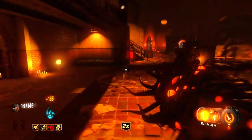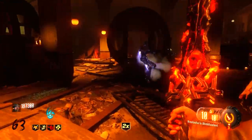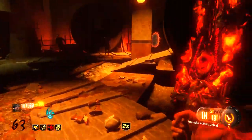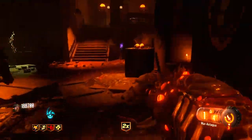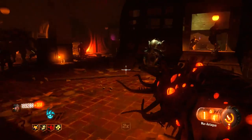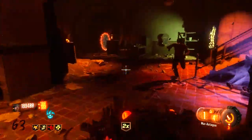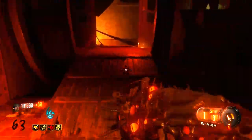Right now I'm being pretty wasteful with my Wonder Weapon, which I probably don't need to be. Almost forgot about my sword. At about round 40, the sword will stop being a one-hit kill when you're running with it out. It's still a one-hit kill when it's flying around by itself, but running with it out will no longer be a one-hit kill, which is a pretty big deal.